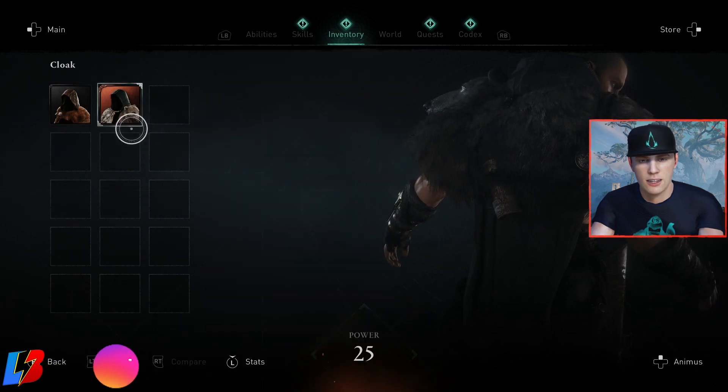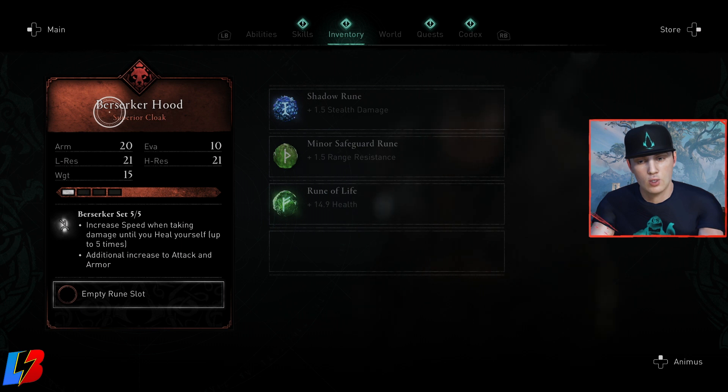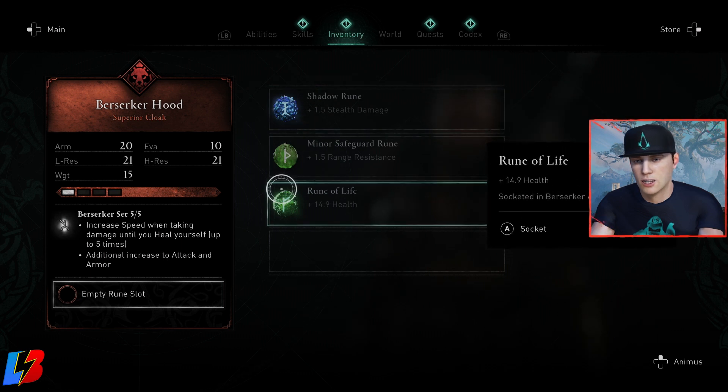If I go to this gear and go to an empty rune slot, I can select from the runes I have. Right now I have three runes — one's giving me stealth damage, one's giving me range resistance, and one gives me health. So if I feel like I want to play more aggressively and keep my health, I can just pop in a health rune. What makes it cool is that once you put it in your gear, you do not lose that rune. That rune stays with you — anytime you swap your gear and want to use that rune again, you're able to apply it to whatever gear you want, which gives you great flexibility.